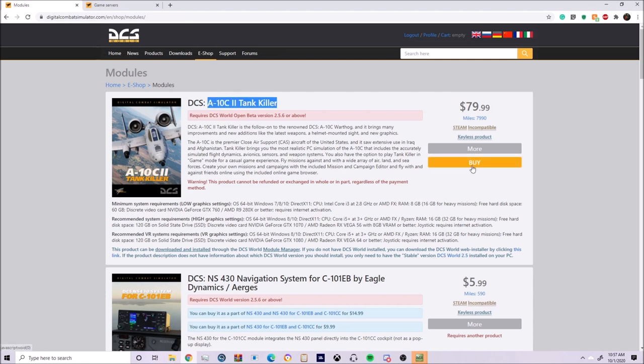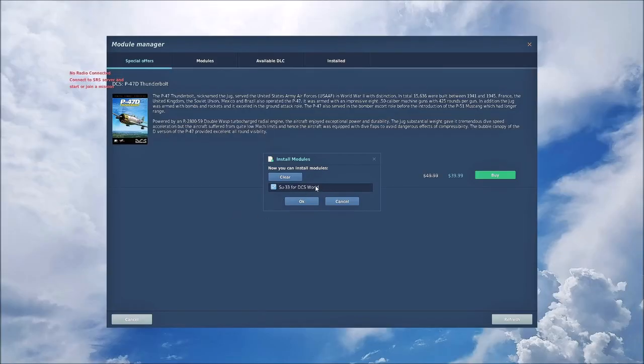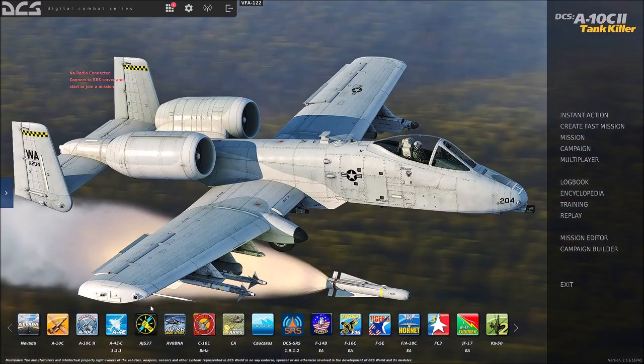All you do is hit buy, run through the process — either PayPal or credit card. Once it says complete, you open DCS up and DCS will have the module there. When you open your DCS client — I'm running the current open beta standalone version, not the Steam version — go up to the top and you'll have a little notification. Click that box, a window will pop up saying A-10C tank killer, would you like to install. Make sure the check mark is in, hit OK, and it'll start installing. It'll show up on the main page, highlighted and colored in instead of black and white.